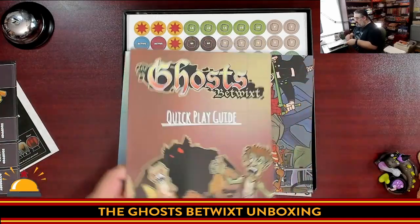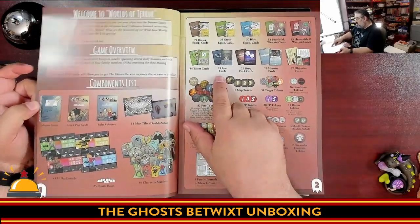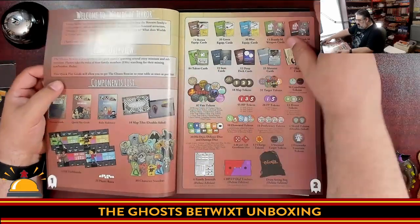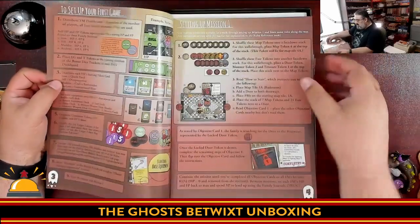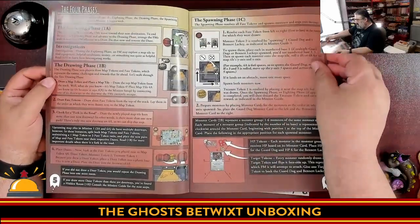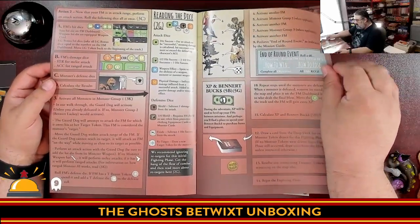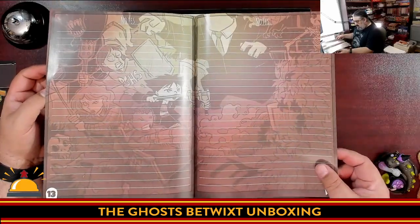Then we have a quick play guide — always appreciated. From what I understand, this is a fairly complicated game. I love it when I see — contents — showing me both sides of cards, the front and the back. How to set up mission one, how to set up your first game. Looks like nice, thick. I like the size of this text. There's some call-outs and lots of examples. All this looks really positive. Shows tokens to track. I'm just flipping through this so you can kind of see the layout and what it looks like. We have the credits and we have notes — I haven't seen that in a long time. A list of the conditions.